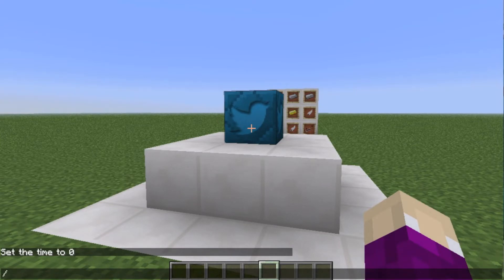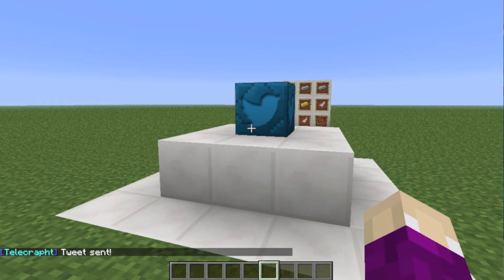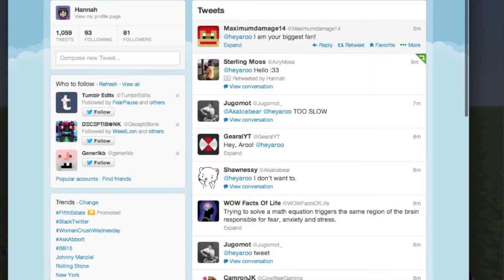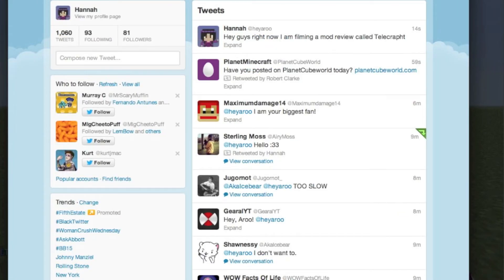So to tweet in-game, do slash tweet and let's say I say 'hey guys right now I am filming a mod review called Telecraft' like that. Okay so the tweet is sent. Now if I open my internet browser I can look at the Twitter feed — let me just refresh. There we go: 'Hey guys right now I'm filming a mod review called Telecraft.' So as you can see it works and it's very simple to use.